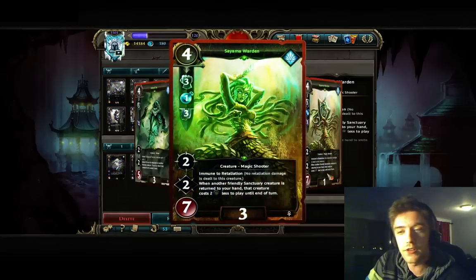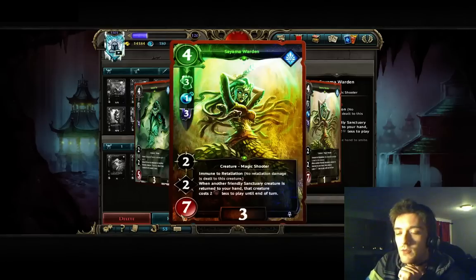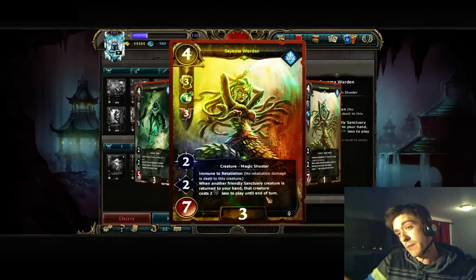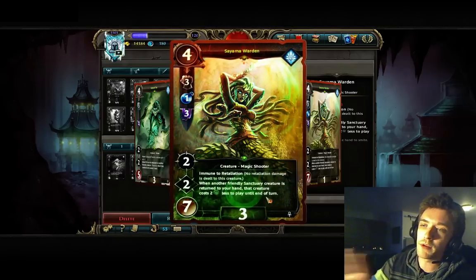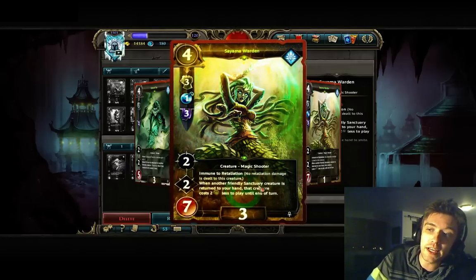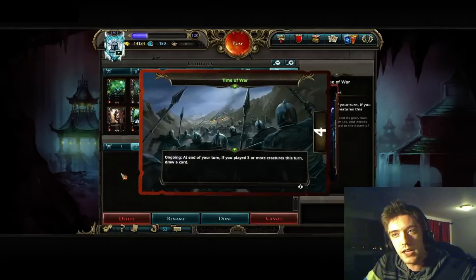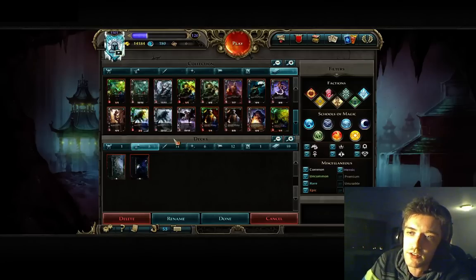Moving on to Sama Warden — it's a 3-1-3, a really good blocker by itself, 7 HP is ridiculous, and it has the same ability as Shalane. When playing this deck you want to go for 3 Might, maybe 4 Might if you have Raya, and go for Destiny as soon as possible. You need those blockers and that additional bounce value to be able to trigger more of that Sama Warden event, get more cards, more possibilities, and play the best turn each turn.